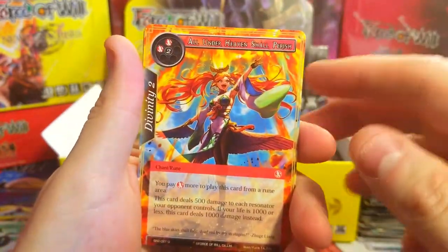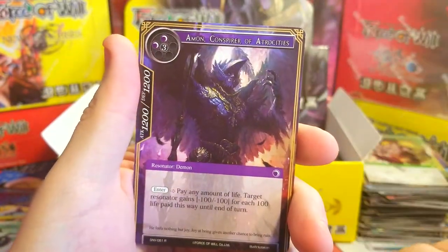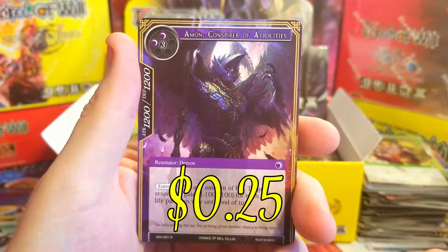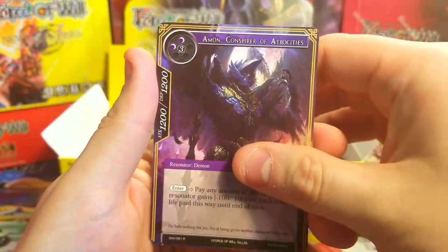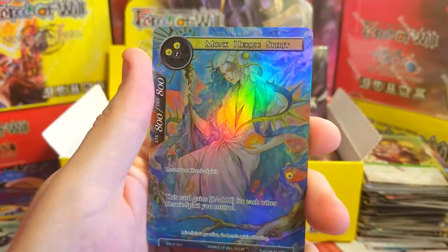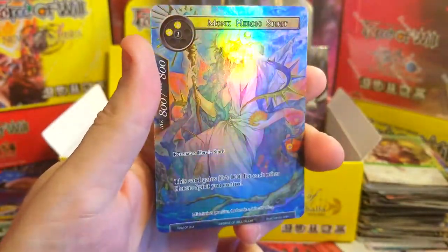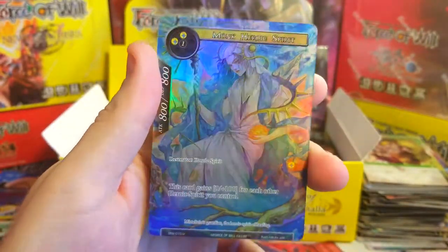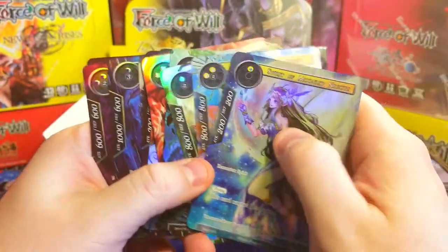Last pack — Fire Emperor, Blood Berry, Flying Squirrel, Corrupt Teachings, All Under Heaven Shall Perish — that's a cool looking card. We got Mordred and Amon, Conspire of Atrocities as our rare — he is dope looking. Behind it — oh very nice! Yes! Monk Heroic Spirit — this would be one of the ones I'd want in full art. Look at that artwork, very cool.